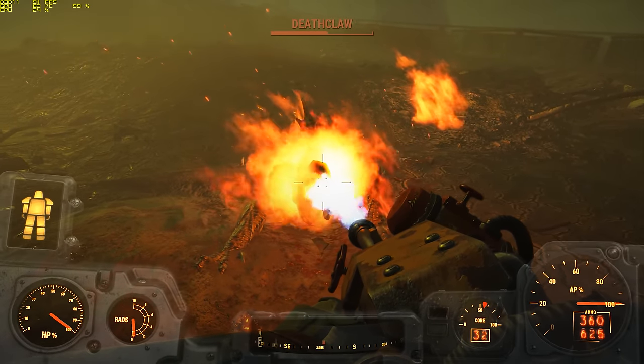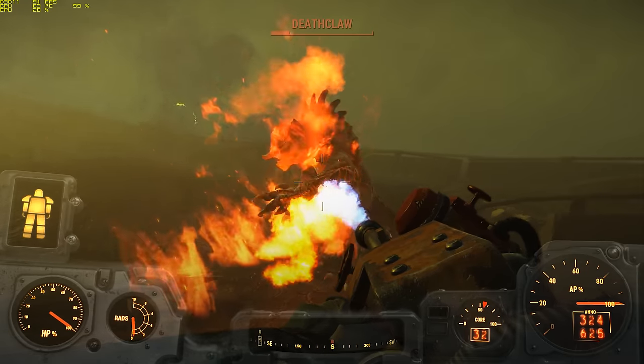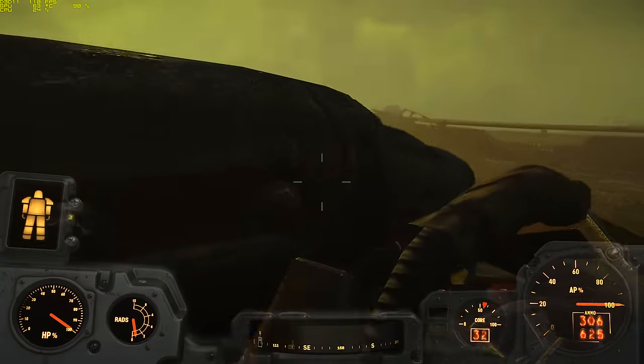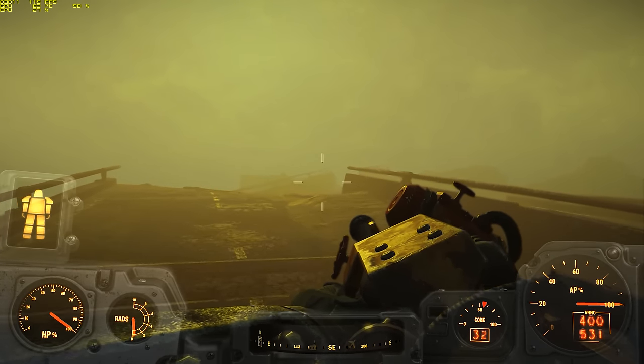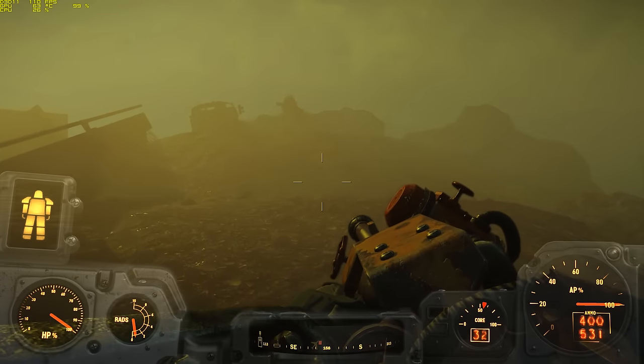That said, the upside is that ammo is easily found at Saugus Ironworks and is only slightly heavier than 5mm, meaning you should be able to carry plenty in survival mode. It also doesn't hurt that one of the Flamer's unique variants from the Far Harbor DLC — the Sergeant Ash — possesses the Kneecapper effect.